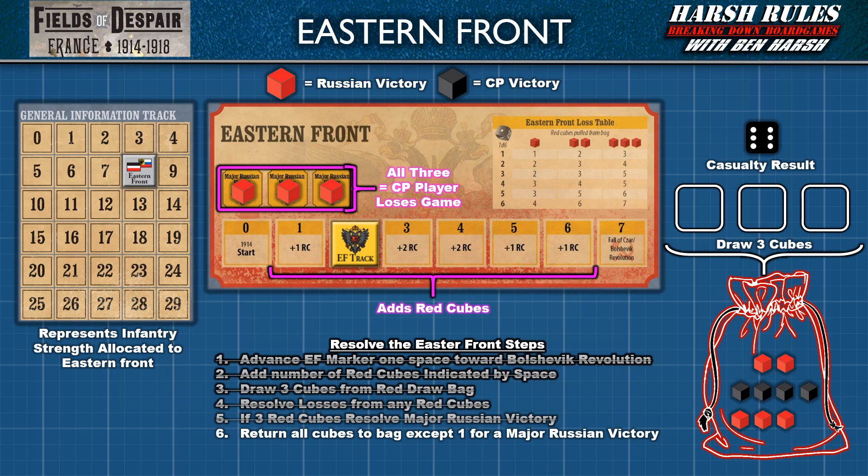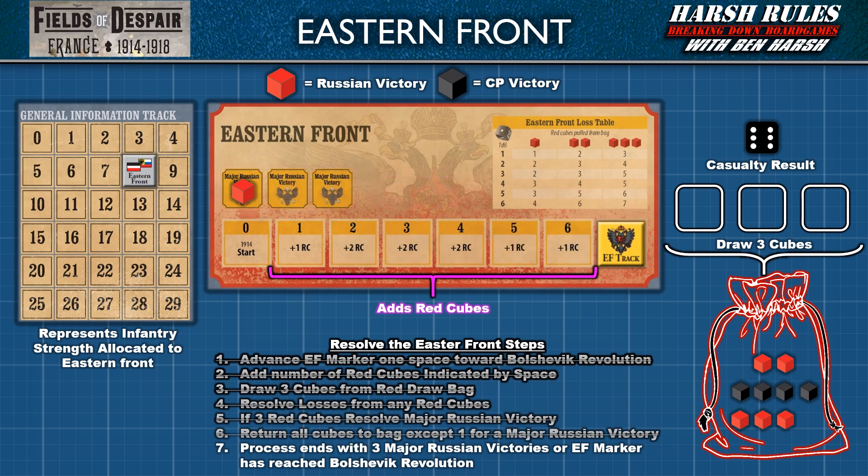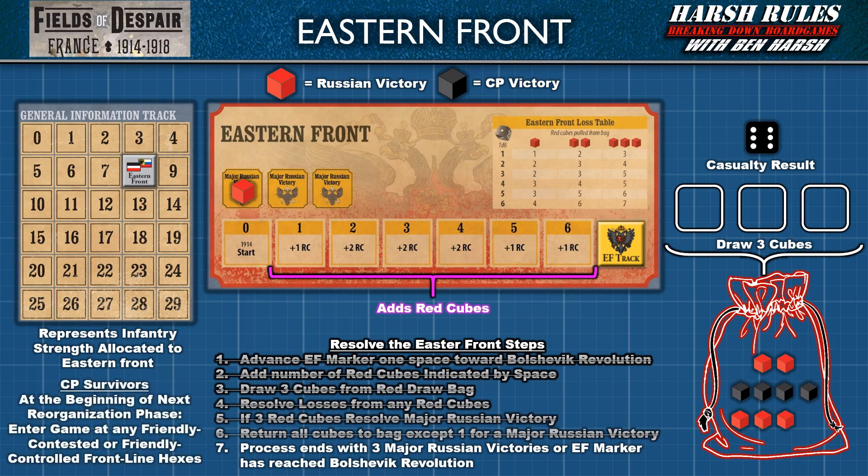This is a penalty for the Central Powers player to take seriously and pay attention to the Eastern Front. This Eastern Front mechanic continues until either three major Russian victories — and the CP Powers lose the game — or the EF track marker reaches space seven for the fall of the Tsar and the Bolshevik Revolution. At the start of the next reorganization phase, the surviving strength points on the general information track are converted into blocks and can be placed in any friendly contested or friendly controlled frontline hexes.